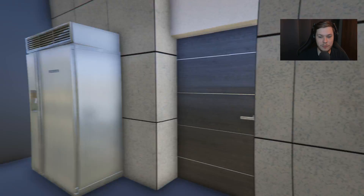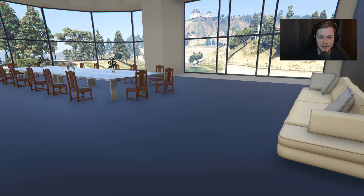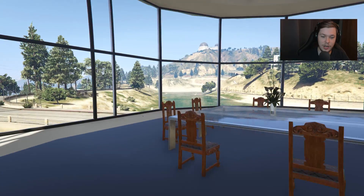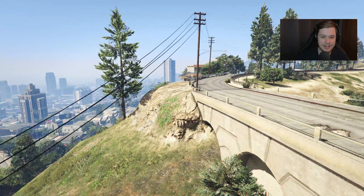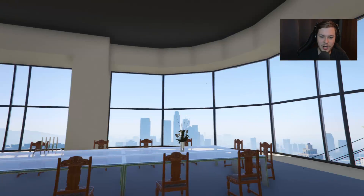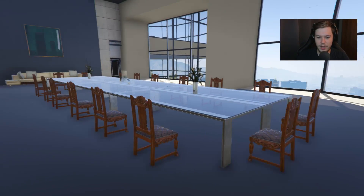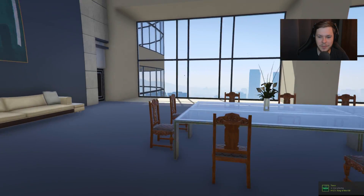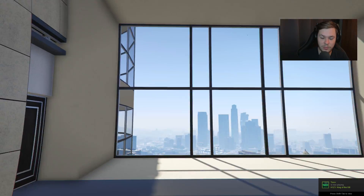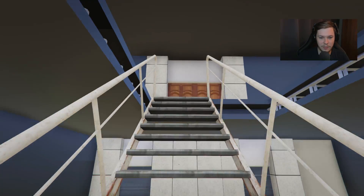Through here we have an enormous dining table — look at the size of it. The views here are pretty crazy too, with the windows. The sheer size of some of these rooms is insane. This one room is bigger than the house I'm living in — holy cow. Alright, let's go up a level.